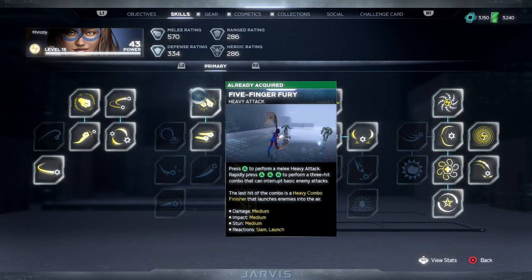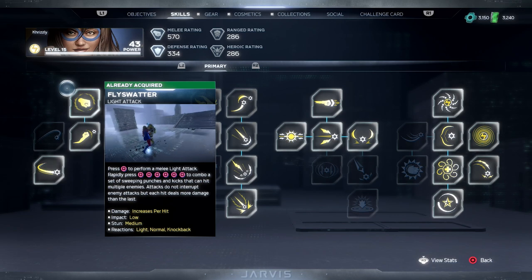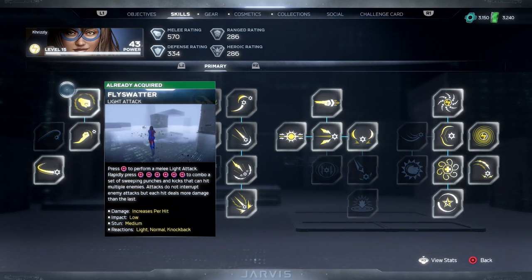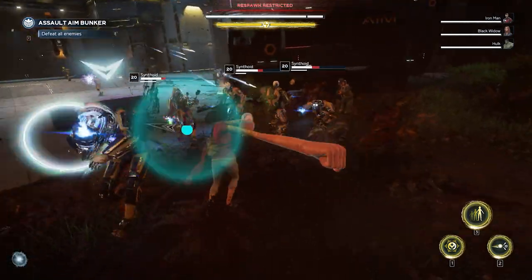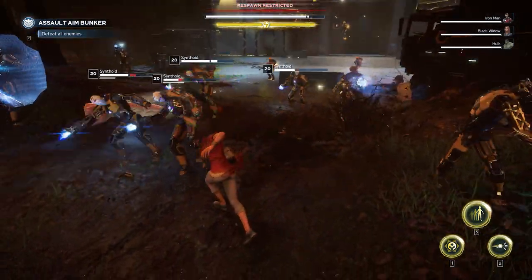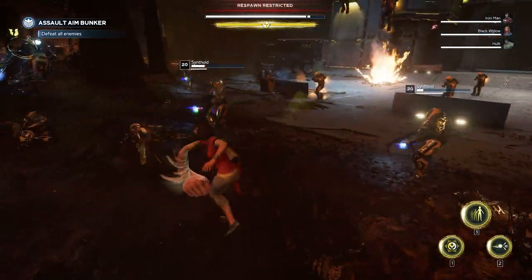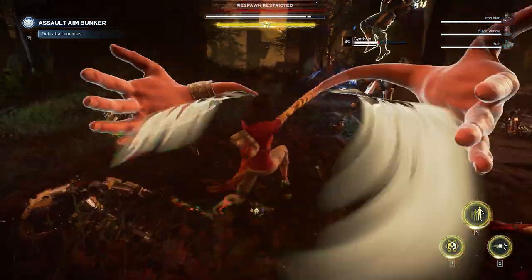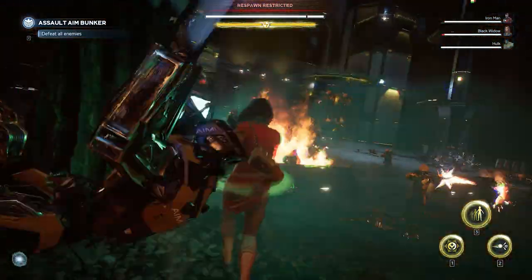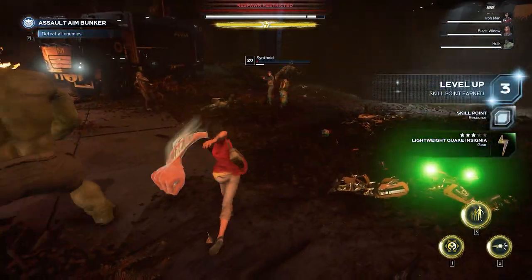Let's talk about her basic attacks first. Her light attack is called the Flyswatter — it's basically six consecutive attacks that deal increasingly higher damage as you progress in the combo chain. The disadvantage is that it doesn't have any interrupts or a combo finisher on the last attack like many other heroes have, so the increasingly higher damage per hit is the trade-off.